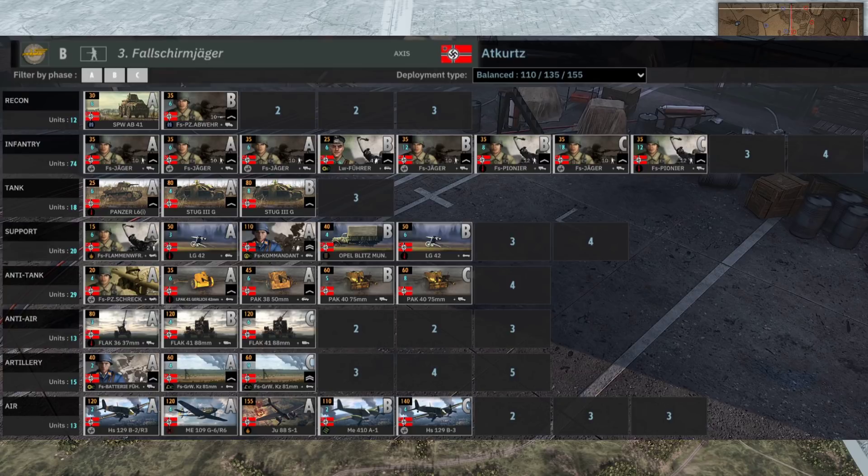We have 12 Stug 3Gs and some Panzer L6s - it'd be nice to see the Panzer L6 in action. The LG 42 can be a potent weapon, and plenty of AT guns: PaK 38s and PaK 40s. This is on the Burning Baltics patch, so post the Burning Baltics range updates. The Görlich guns will be very restricted in range. There are also 10 Flak 41 88mils in this deck - that's a lot.